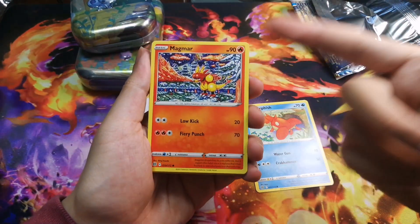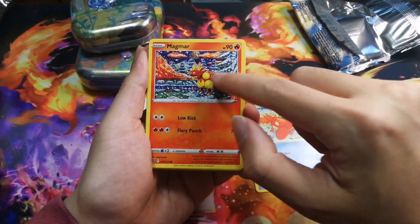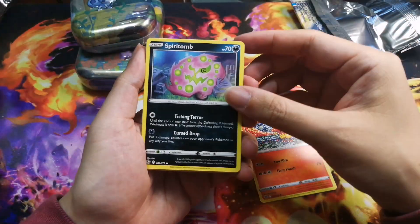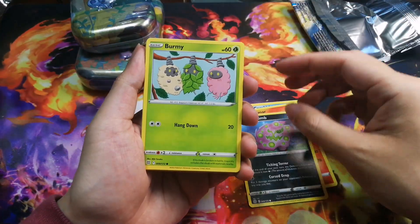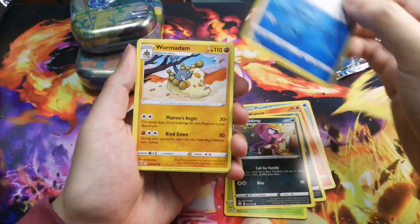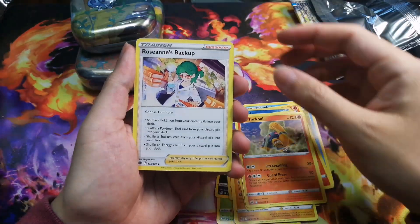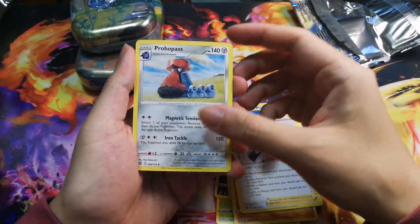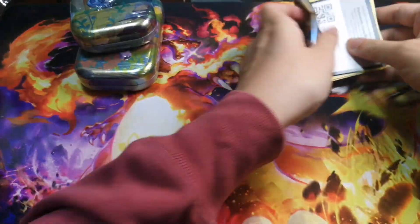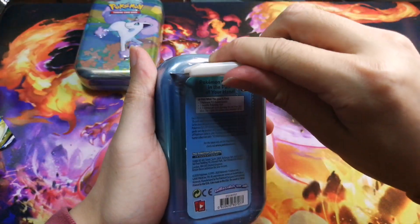From Brilliant Stars: Qwilfish, Magmar — one of my favorite cards, love that winter scenery with Magmar blowing its flame out, really sick — Spirtomb, Burmy, Impidimp, Snorunt, Wormadam, energy, Charcoal, Whismur, and a code card. Alright, second to last tin, baby — let's go!